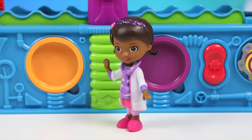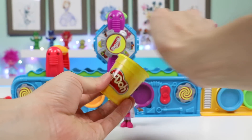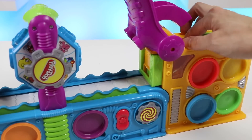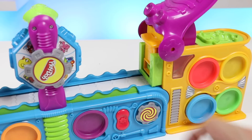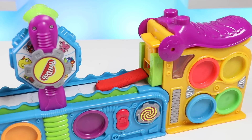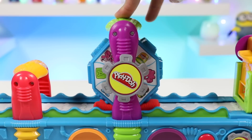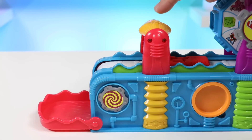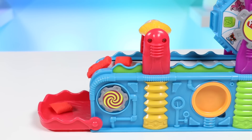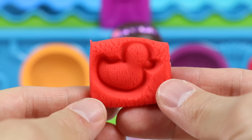Alright, guess I'm up next. Hmm, what should I get? Oh, I know. I'd like a little duckling, please. You got it. I'll make a duckling using red Play-Doh. Let's put this into the extruder. Turn the factory on. Cut the Play-Doh, and it's time to choose the stamp. Let's cut off some of the excess Play-Doh. It's almost ready. Here's the red Duckling. Here you go, Doc.